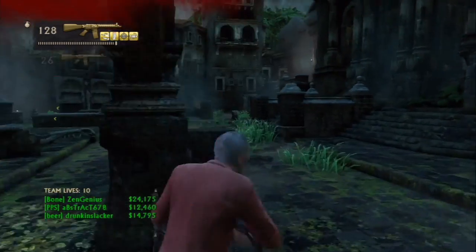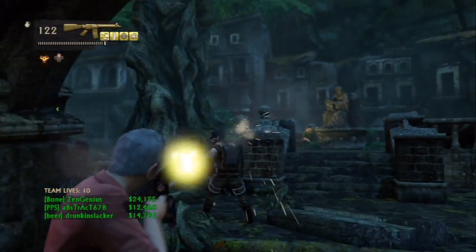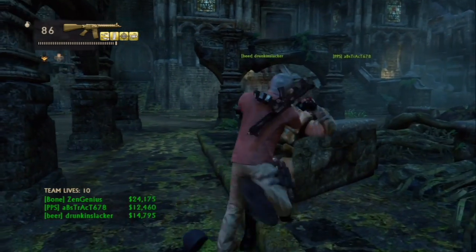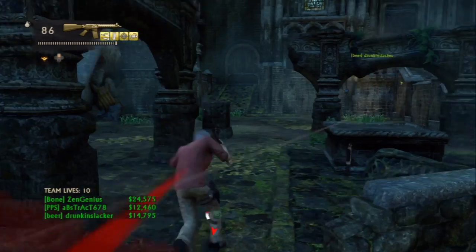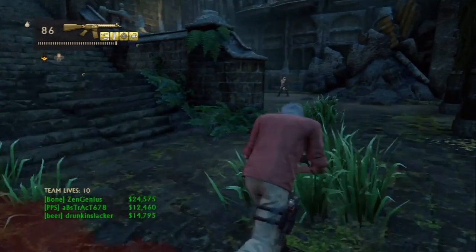I'm going to be responsible for the number three and the number four spots. That also helps when you have armored Rocket Guys in one of your locations. You can just yell out number one or number five, and your other teammates can turn around and watch your back.